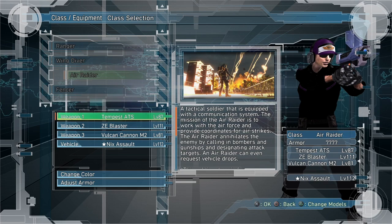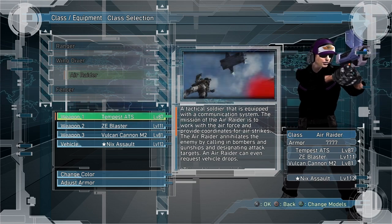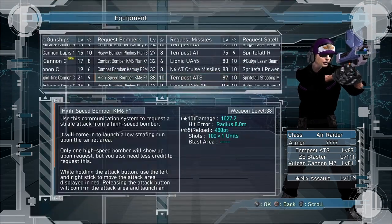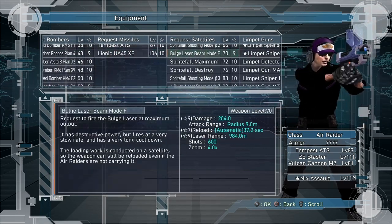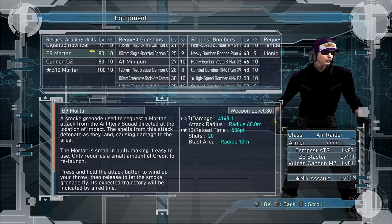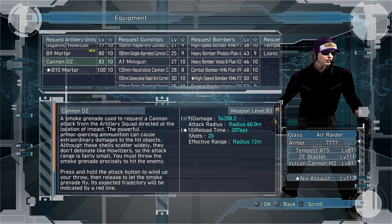Hello again, EDF friends. Welcome back to my best DPS list. We're on Air Raider this time, and it's a little bit difficult for Air Raider because he doesn't really have necessarily DPS. You can kind of figure out the DPS of the request gunships, the limpet guns, or the stationary turrets, but I'm not going to do that this video. This time I'm going to do what is the best DPP list — the best damage per point.